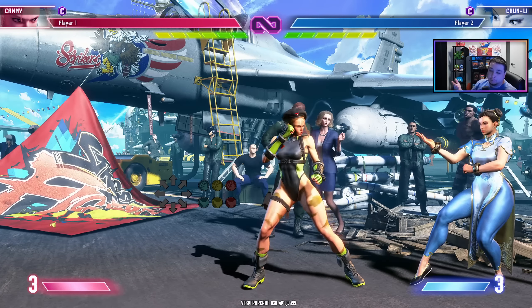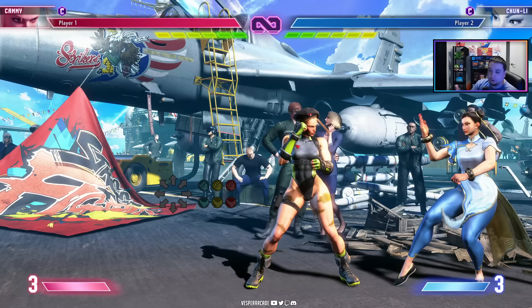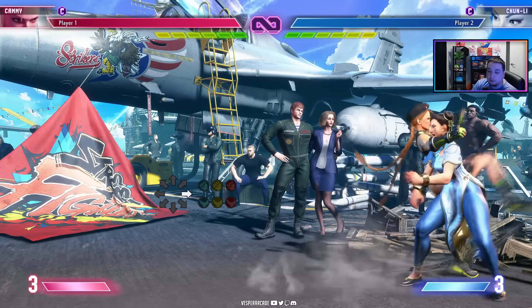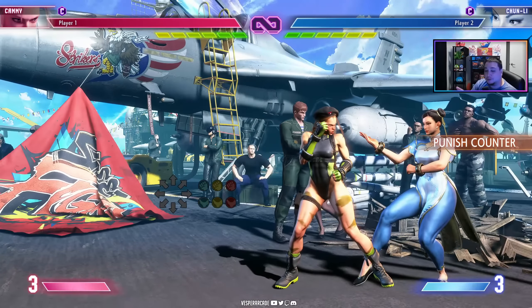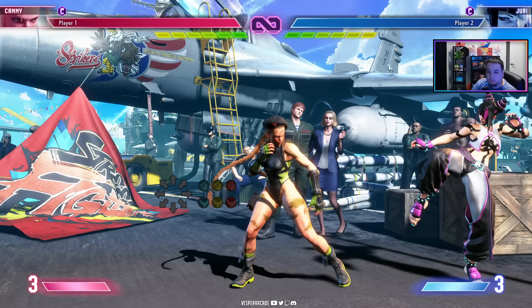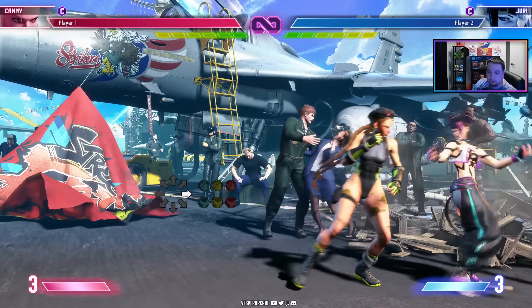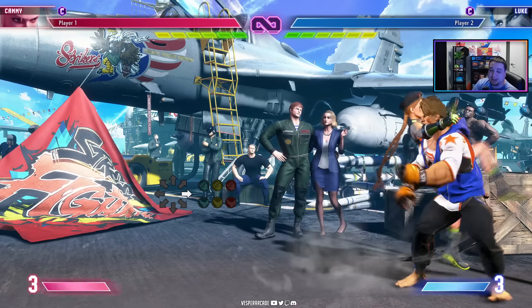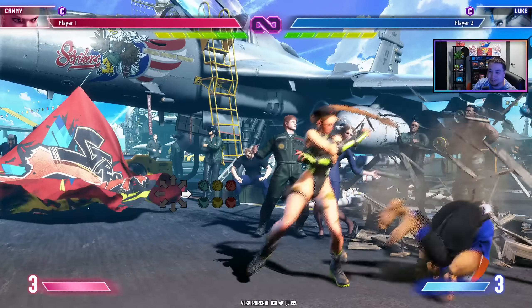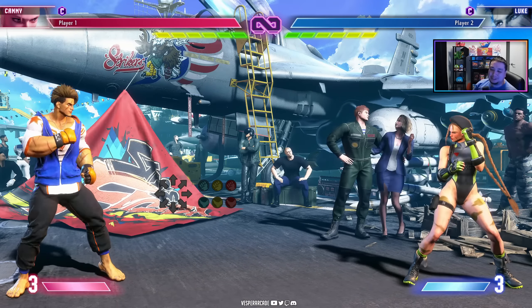Another cool trick depending on your character is doing some kind of instant air move. For example, Chun-Li can do an instant air leg — so if I go for a throw again like this, she can hit me with the instant air leg. Juri could do jump forward medium punch, which also beats throws, and she can cancel it into her dive kick. And Luke can just jet-pack out of there with his knuckle move to get out of the corner. Basically use your imagination — think about what you can do after you jump forward with your character.